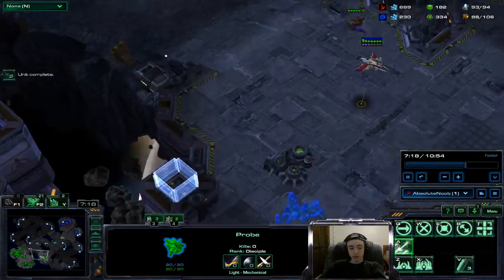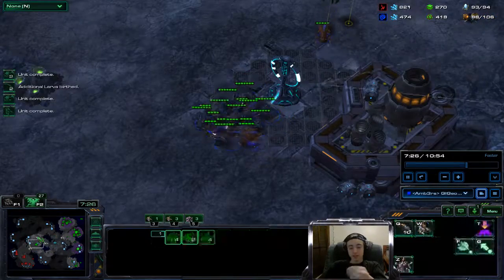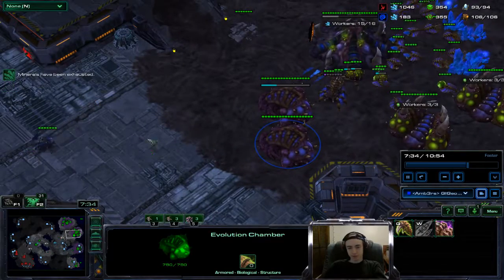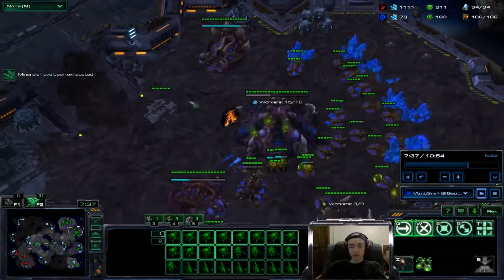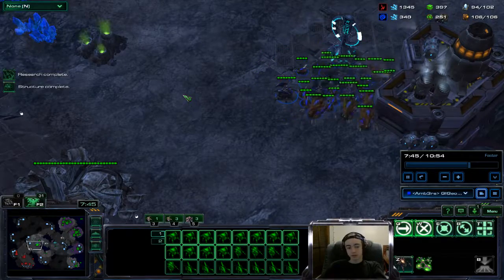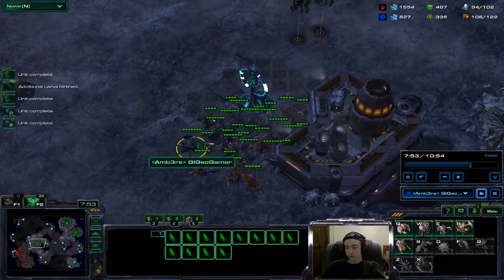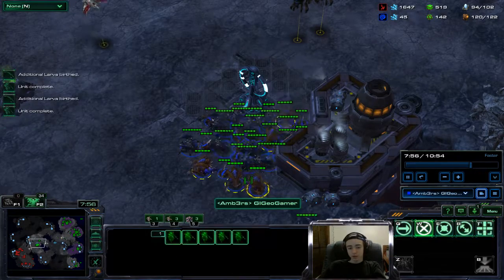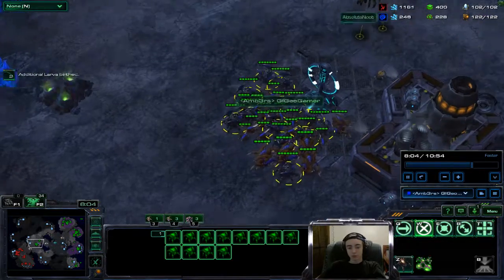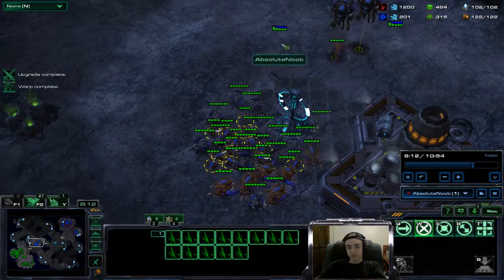We're working on our army. I spotted the phoenix - actually I didn't see it at that time, but he flies it up and then back down, which I was ready for. He's floating a lot of resources, especially minerals. I'm being very on top of spending minerals and gas, getting my injects done. We sent in a ling to scout his army composition. We have a good amount of roaches and hydras. The zerglings are cannon fodder for the immortals, since immortals can do a good amount of damage. This observer I never saw - he was scouting my entire army the whole time.